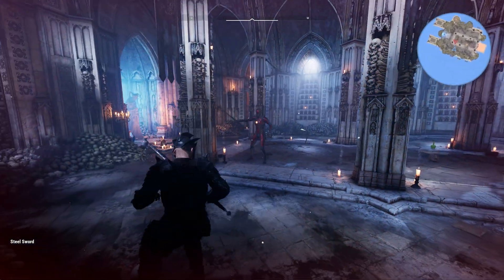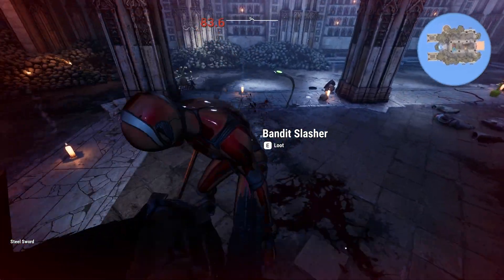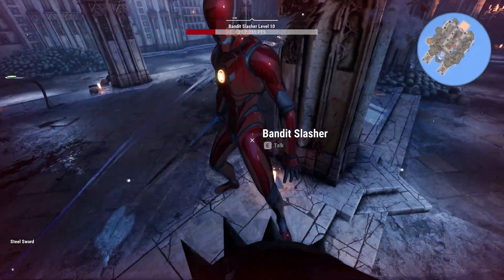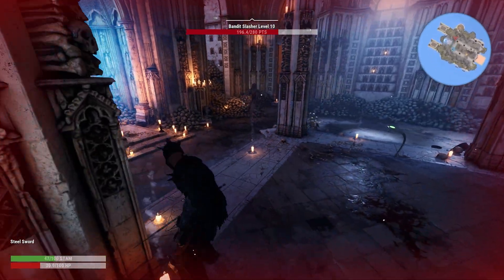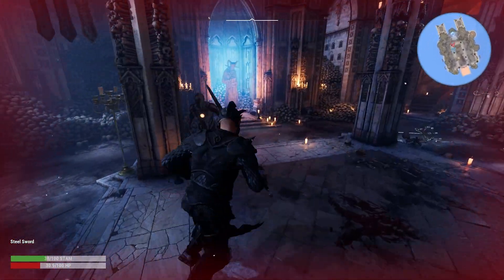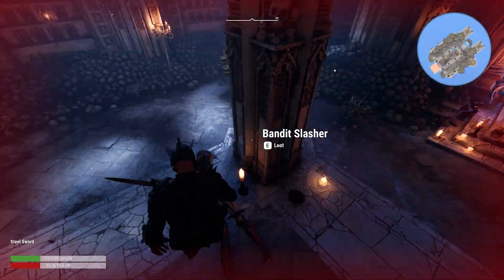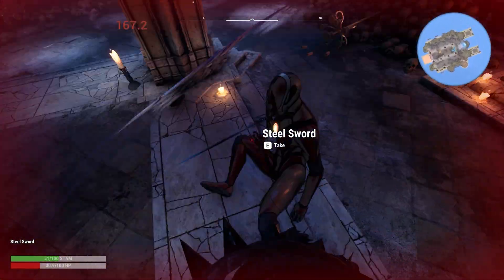The melee animation setup has finally been completed for 2.2. We support both third and true first person melee setups with the ability to switch between these camera styles at any time. We've created a bespoke set of animations for Narrative Pro so melee just works right away, but swapping in your own animations is really easy and there will be plenty of documentation along with the release to help you.